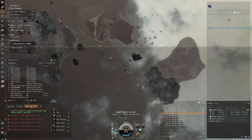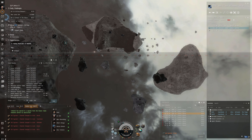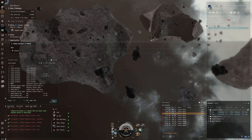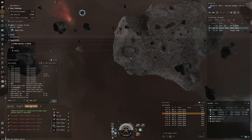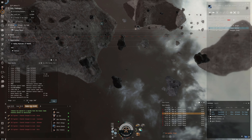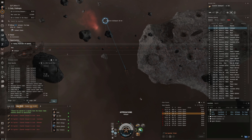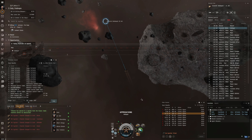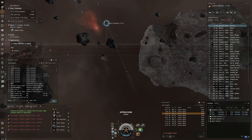My overview is not really set up for mining at the moment because I spend a lot of my time hacking, so it's set up for that environment as you'll see in the other videos. We're going to do a lot of switching between tabs. Feel free to change your overview however you like. I need to switch to General and find an asteroid - this one has Veldspar, which is what we need to mine. I can't lock it yet because I have to approach within 17 kilometers first, which is why the afterburner is useful.